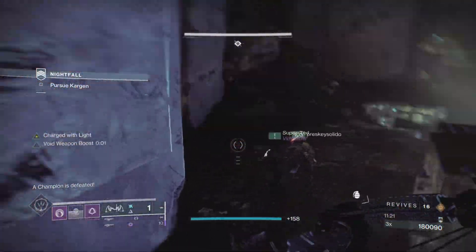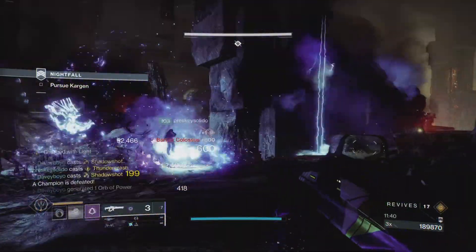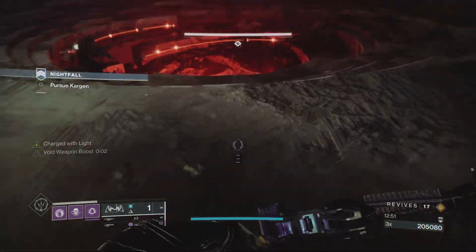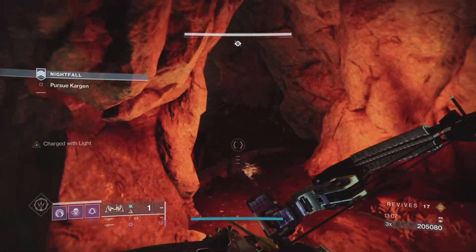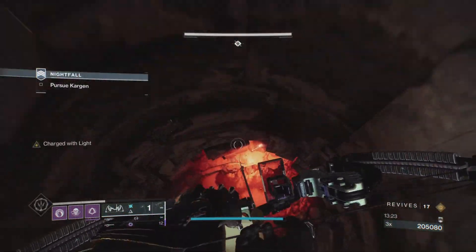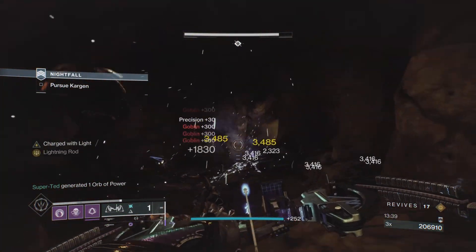From here you can go straight through the tunnel, or go back and finish off the remaining champions if you want the platinum. Make your way through a series of tunnels, double jumping in places to avoid fall damage. You're now in the boss room.